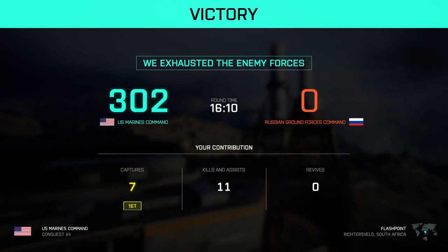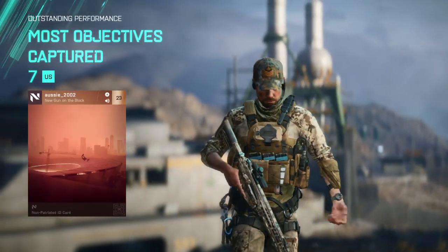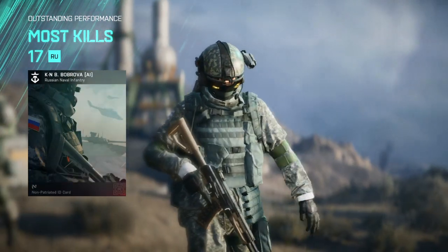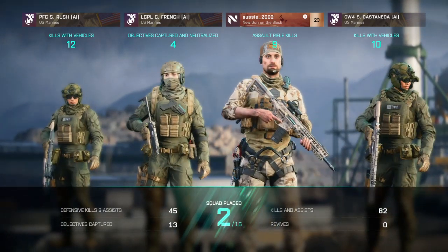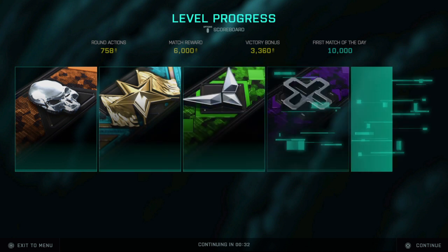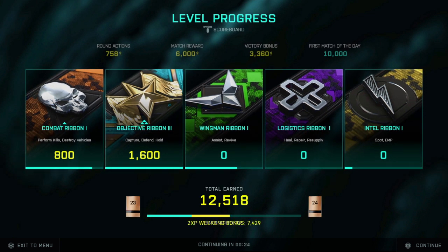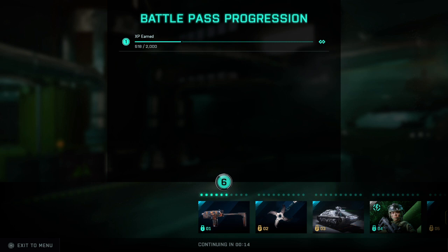Okay, nice. 302-0, 7 captures — pretty cool. Kills and assists: 11. Nice. Second place — oof, it's okay. There's some XP as well. XP weekend bonus — that's cool. Battle pass. Holy crap, we've got a rank 6.